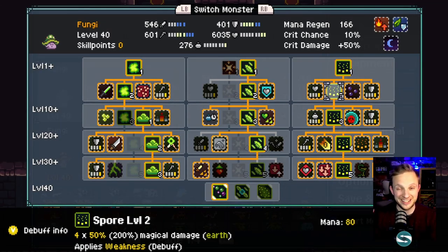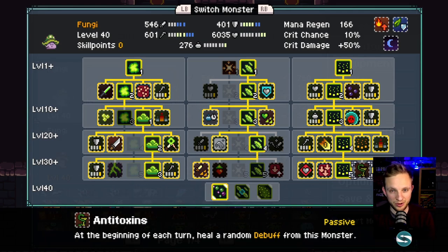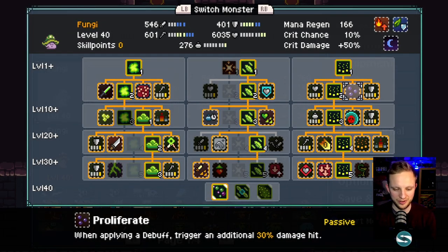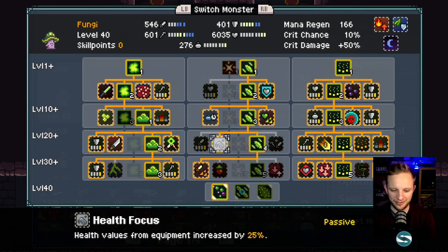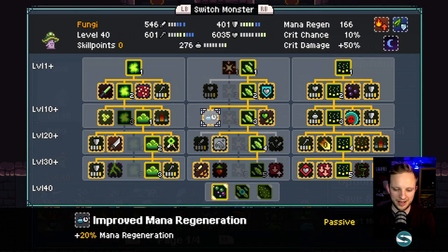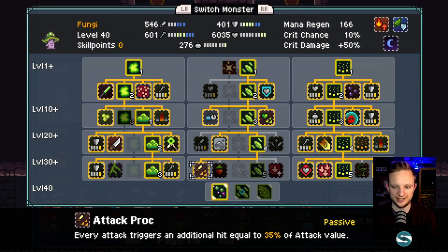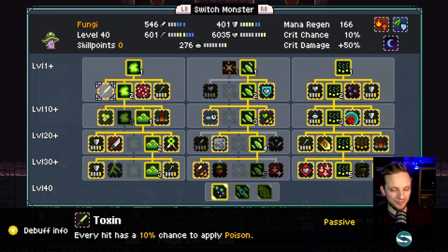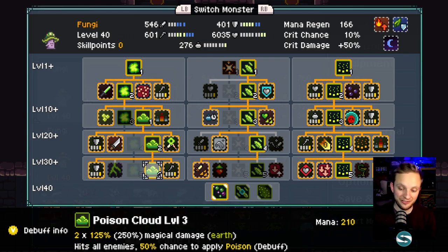The skills are going to be the same whether you're running the unshifted team or the dark-shifted Fungi and light-shifted Troll. Both Fungi are built the same — take everything in the right-hand tree other than the anti-toxins at the bottom. Spore lets us apply a load of Weakness, and we have Multi-Weakness to help. Dominance stacks damage based on debuffs, and Proliferate spreads extra hits or debuffs. In the middle tree we pick up Health Focus, relay health to defense for survivability, some mana regen, and an extra attack proc. Multi-Poison and Toxin spread poison for every hit, and Poison Cloud hits all enemies with a 50% chance to apply poison.